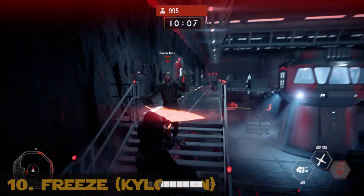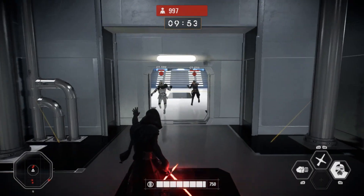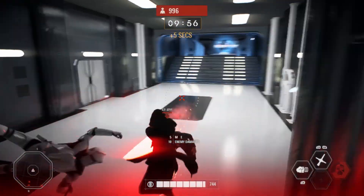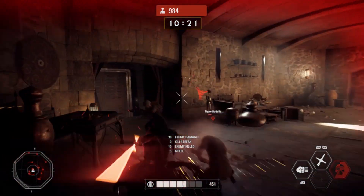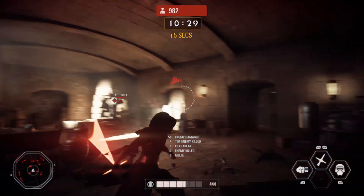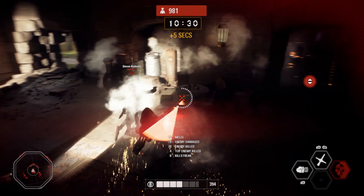At number 10, it's Kylo Ren's freeze. Since we all saw the freeze in Kylo's teaser trailer, we knew it was going to be fun to use. As effective as the power is at not only providing easy kills, but also giving Kylo a chance to escape, it's the coolness of the power — the way it looks and sounds — that places it on this list. It's just so much fun to use.